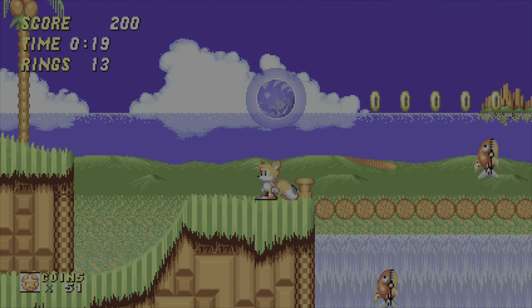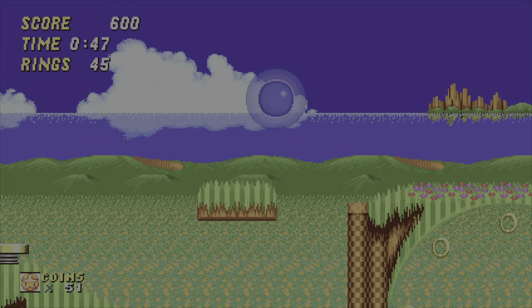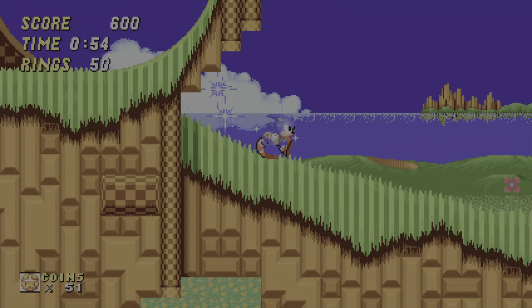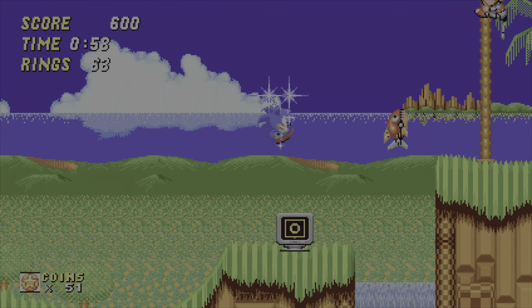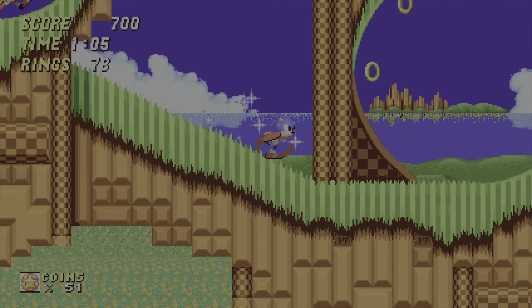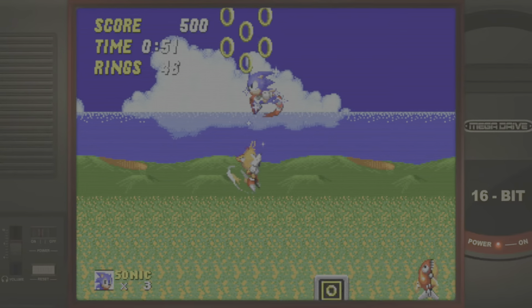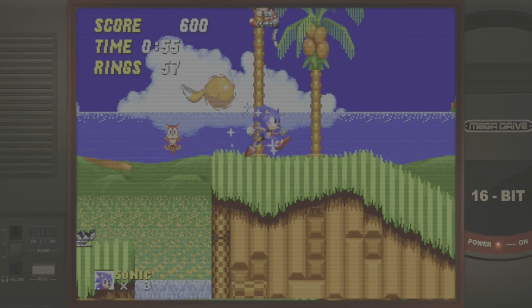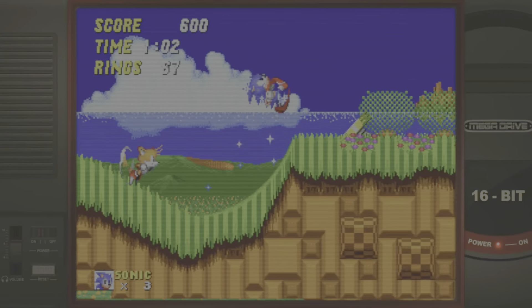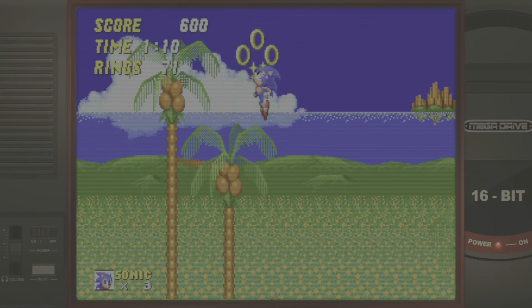In the Sonic Origins collection, Sonic 2 has the drop dash added and widescreen support, with a few minor remixed things. The lives system has changed and is the same across all games in the collection — Sonic 1, Sonic CD, Sonic 2, Sonic & Knuckles. As you can see in the bottom left it says coins, which you can use in the museum or to redo bonus stages. This is the Mega Drive version doing its 4:3 ratio.